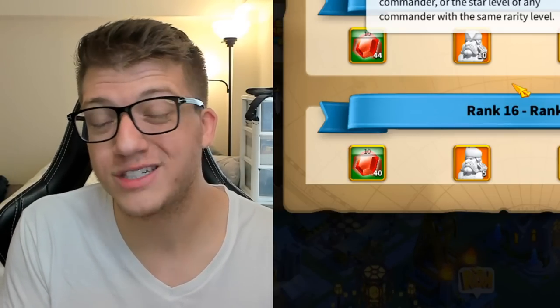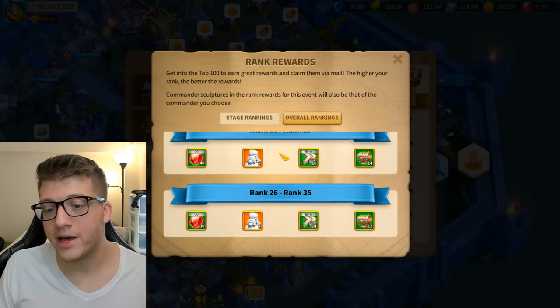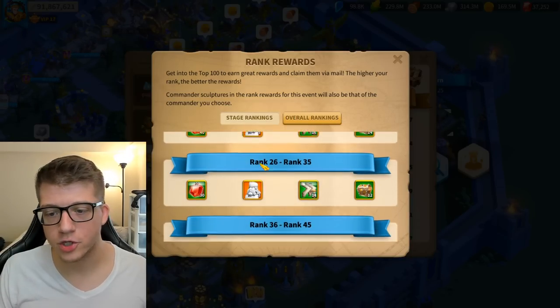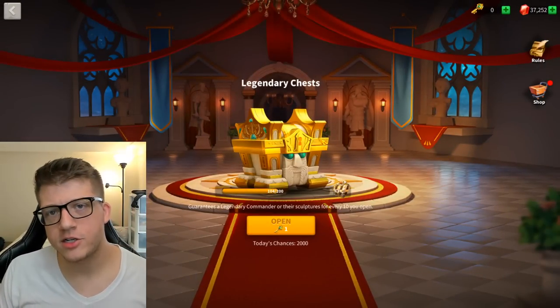For free-to-play players who want to unlock a commander, you can work toward it over two or more Mightiest Governor events. Getting into the top 25 gets you five sculptures, or you'll get three or fewer for lower ranks.